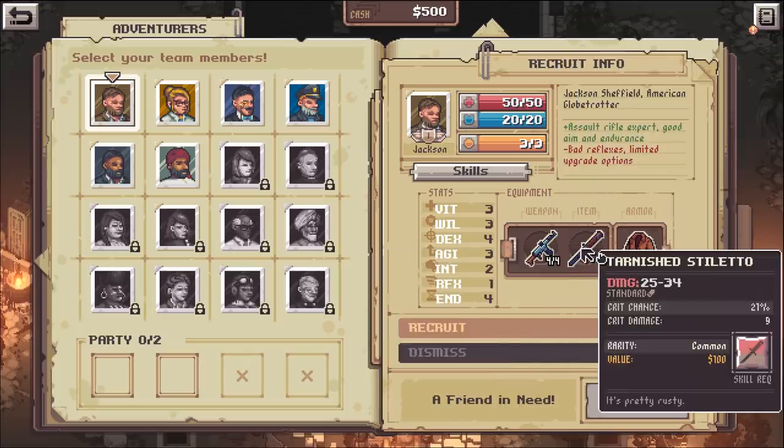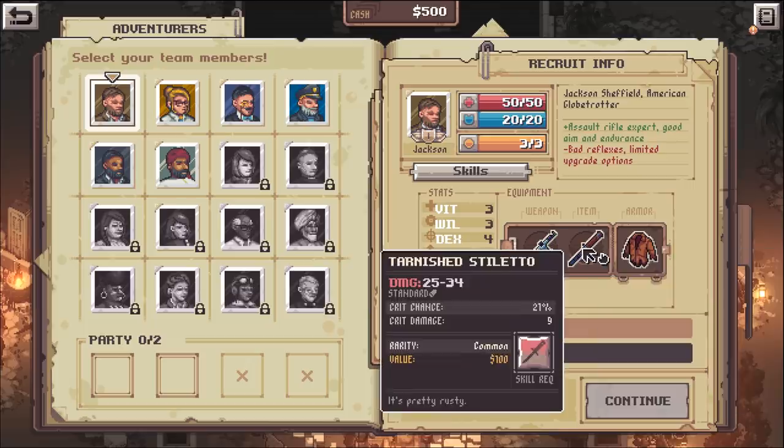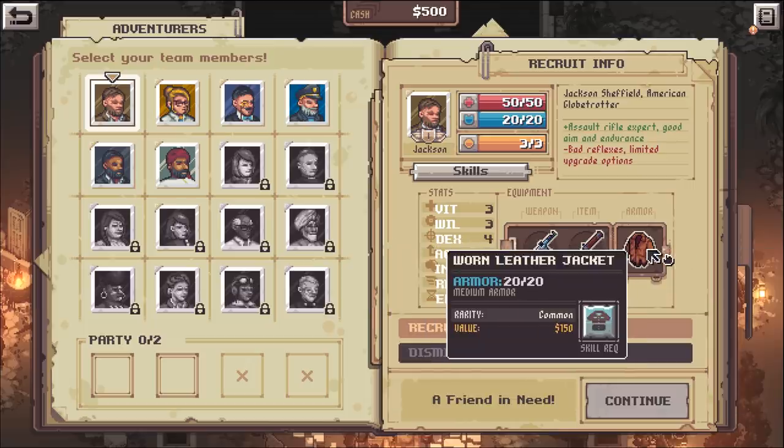Jackson starts with an automatic rifle and a knife. The knife is actually really strong if you can get close to enemies - it can do some serious damage. He's also got a leather jacket because all the cool people wear leather jackets.